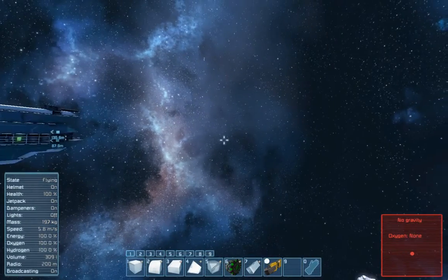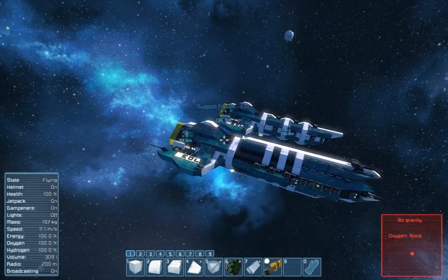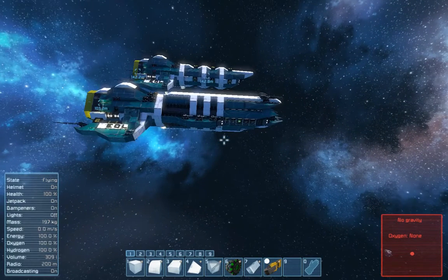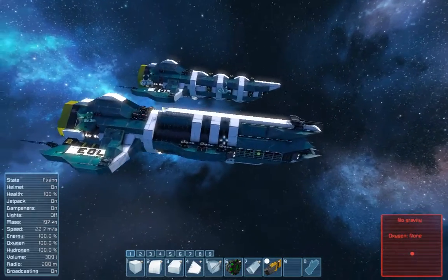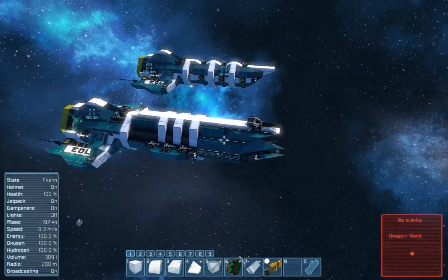Hey everyone, welcome back to Let's Build Some Ships. This is episode nine. Today we're going to start work on our first capital ship, which is going to be a destroyer-battleship devastator-type vessel. It'll hold a couple ships, but I will be doing a carrier slash world ship later — basically your base. This one is meant specifically for combat, so without any further ado, let's get started.